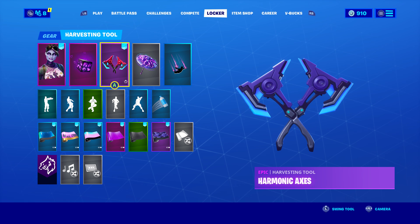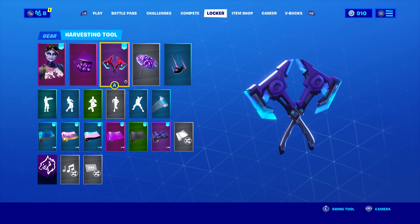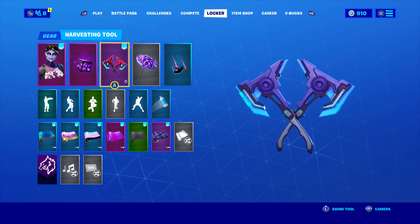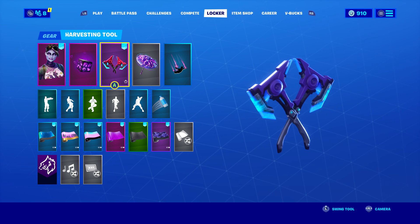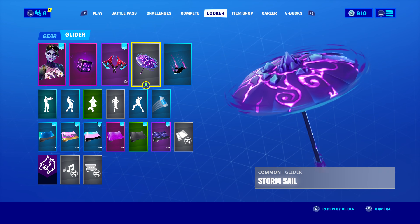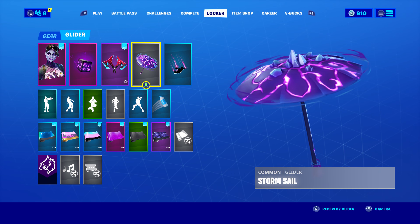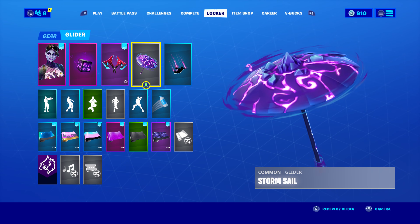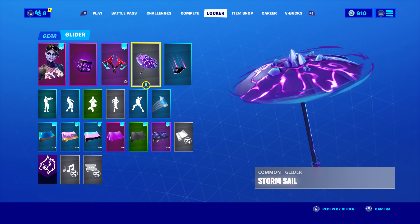For the harvesting tool I'm using Harmonic Axis — the purple and blue parts fit with Dark Bomber's skin really nicely, and you could unlock these axes in Season 10. For the glider I'm using Storm Sail, one of my favorites. In Fortnite my favorite color is purple because it just looks so nice in this game — everything purple and dark just looks great.